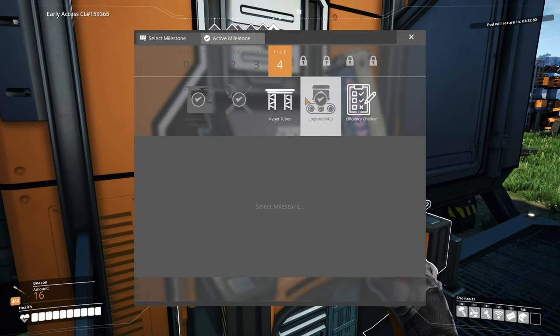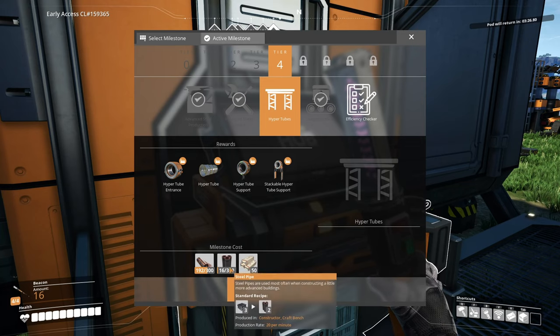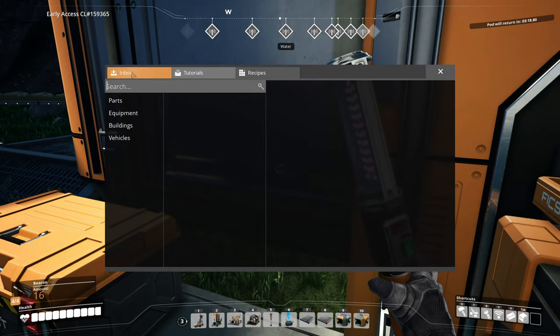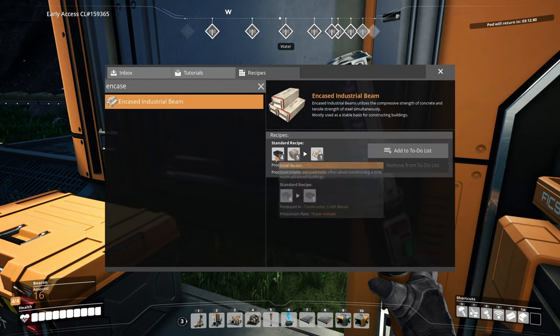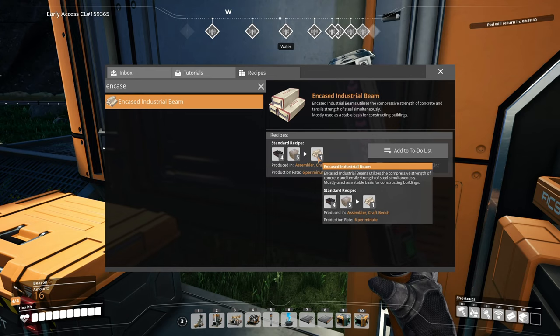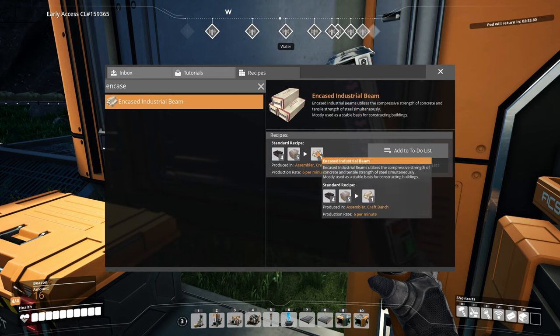Can we pick something else? Hyper tubes is tempting - that would speed up our travel as well. But we need these encased industrial beams. Let me look them up in the codex - encased industrial beams take steel beams and concrete. I'm saying 'oh man' because we've got a limestone deposit right by where we're doing the steel production.